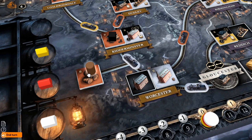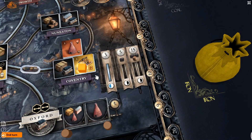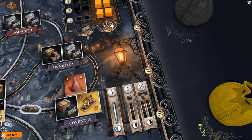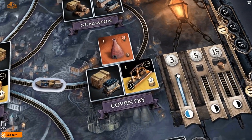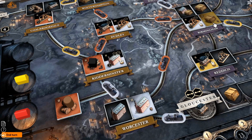So how do you flip these buildings? For the steam engine, the brewery, and the mine, they get resources put on them whenever you build them. Players can use these resources, and whenever the resources are all used up on the building, it just flips over automatically — and that's income and points for you. To flip a cotton mill or a toy factory, it's a lot trickier. The building needs to be linked to its corresponding market, and it needs to be linked to a beer. You need to coordinate those three things, then you can use an action to sell the cotton or the toys, and the building gets flipped over and the beer gets consumed.